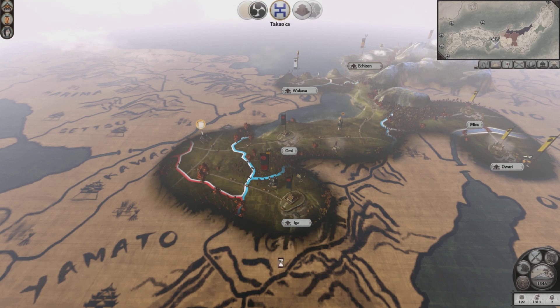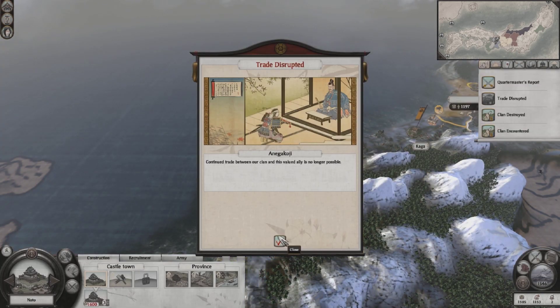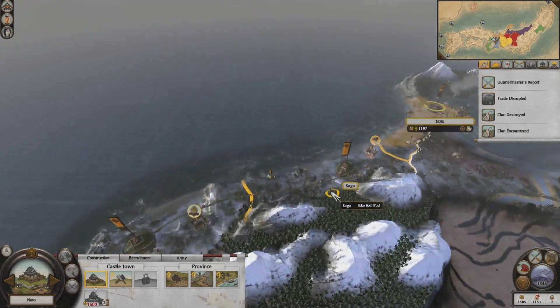It looks like the Takeda are rapidly expanding. Hopefully they'll keep the Egi bogged down so I can just go ahead and take care of whatever I feel like for the time being. My trade was disrupted with that clan, but I still don't really care about those guys.